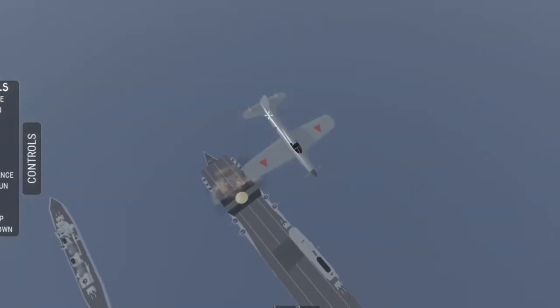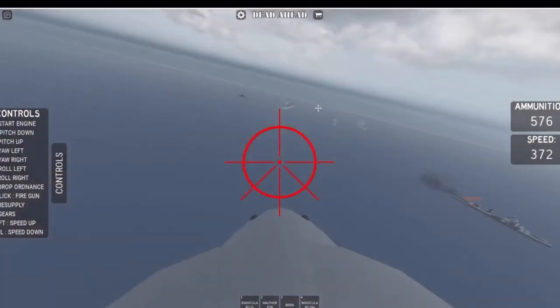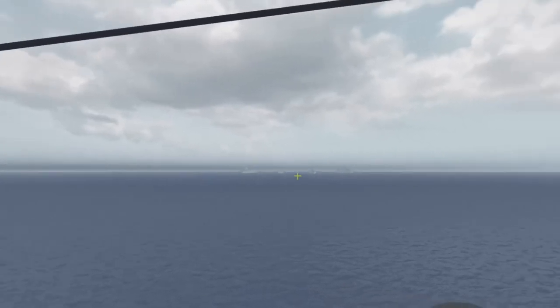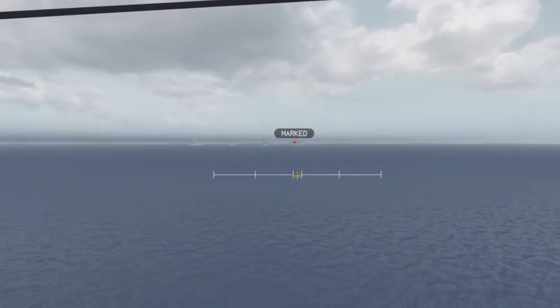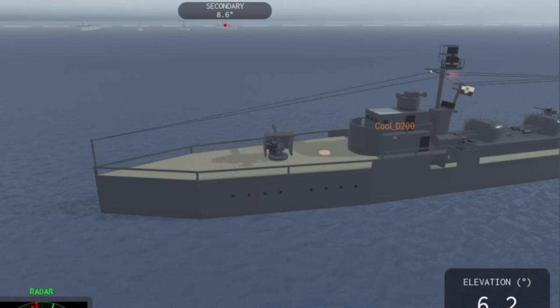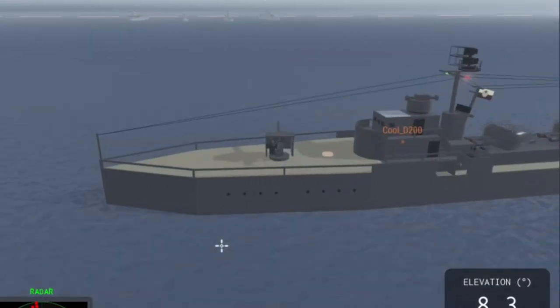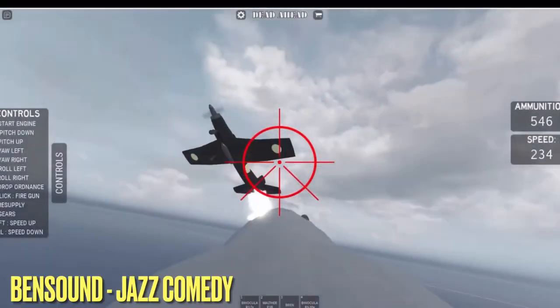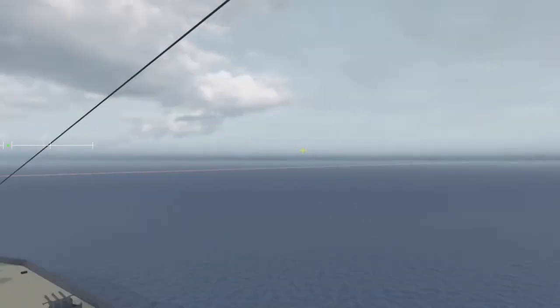Bombs are dropped from dive bomber aircraft and do 4000 damage to enemy ships. Rangefinders, not mentioned in the game's tutorial, play a large role in gameplay. To use one, get on the seat located on the bridge of your ship — some secondary rangefinders are also positioned elsewhere. Move your mouse onto the target ship and left-click to mark the range. Teammates can see the marked area, allowing them to set their battery range and land a clear shot. Continuously re-mark since distance changes rapidly. Use binoculars for easier marking. Scout planes on the battleship and cruiser act as flying rangefinders, marking ships by left-clicking.